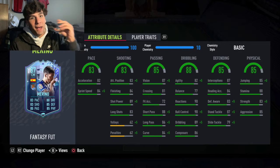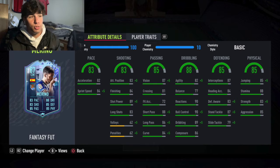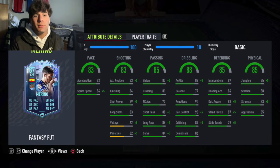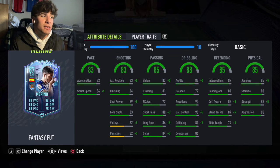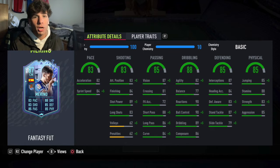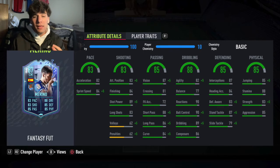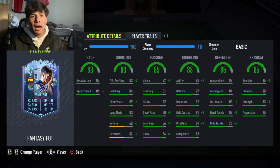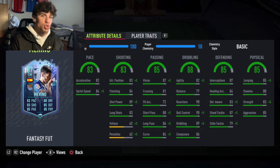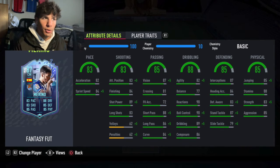Physical stats are again bang average. He has 88 stamina, which is flirting with the line of usable and not usable — especially for someone going up the pitch and back constantly. It didn't really bother me in game, but if you need to possess the ball more or feel a lot of pressure, his stamina could tend to tank a bit. Strength and aggression are not bad — I like that they're close together, with aggression being higher than strength, which in my opinion has more impact in game.